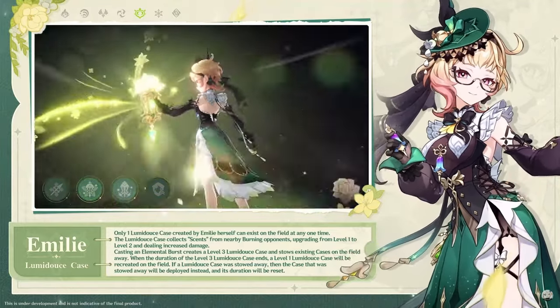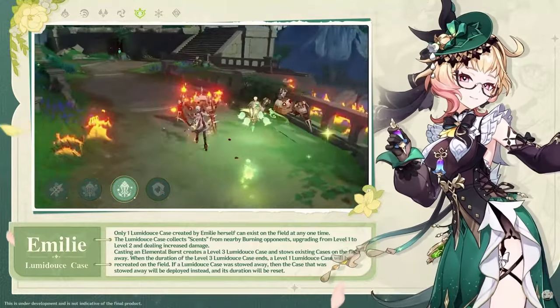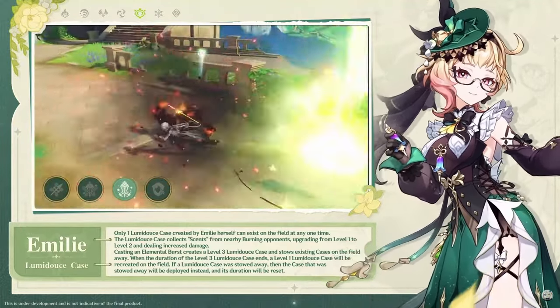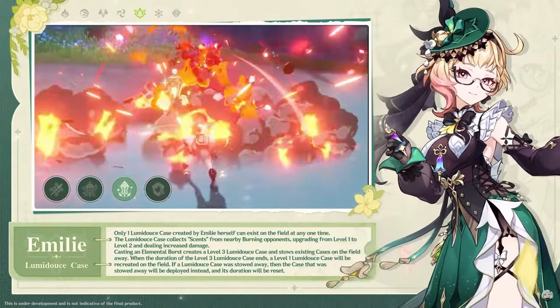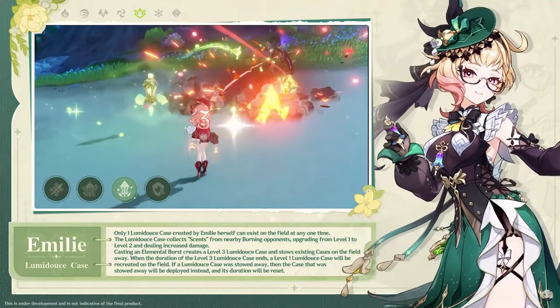The damage at level 2 is significantly higher, so burning is a priority. As for the burst skill, it summons a level 3 case and, similar to Dia, it will pack up the elemental skill and resummon it after the burst is over. As for passive skills, the first one reduces damage your team takes from burning — the status effect itself, not burning enemies.